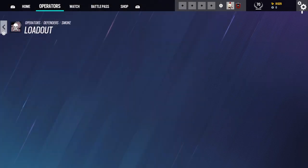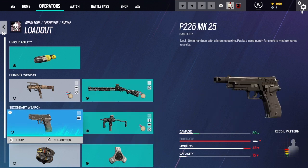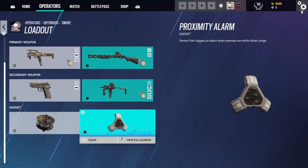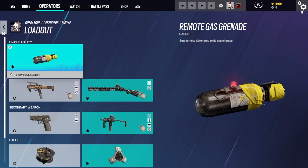His first gun is the FMG-9, which is an SMG, and his other gun is the M590 A1, which is a 12-gauge pump action shotgun. His secondary weapons are the P226 MK25, and there's also the SMG-11 as a secondary. His gadgets are a proximity alarm and barbed wire.